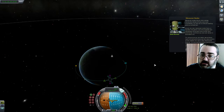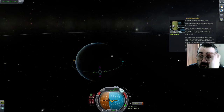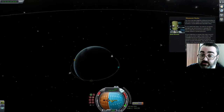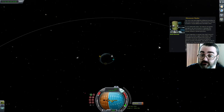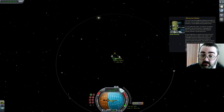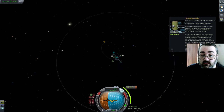Never mind. So you know, prograde, retrograde, normal, anti-normal, radial, anti-radial. Click and drag the handles to see what they do. Now, we want to bring our apoapsis out just enough to intercept the moon orbit at the point where it's 45 degrees of the Mun's current position. Where's the Mun? Mun is there. So I want to drag that around to here maybe. So 45 degrees is going to be about there. I'm going to bring it out, because I actually know how to do this.